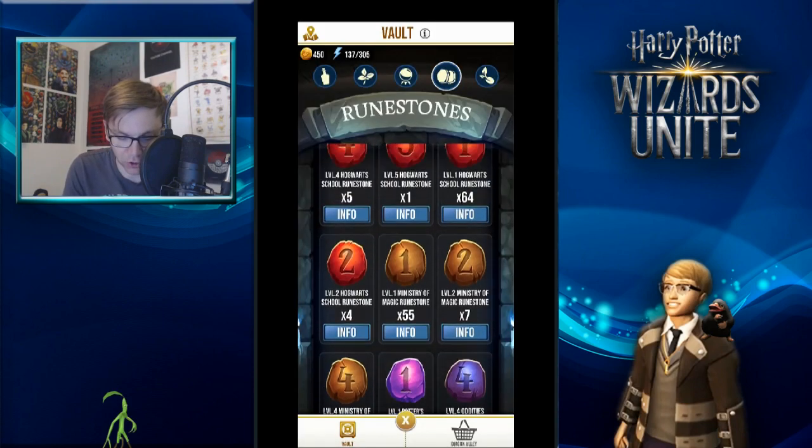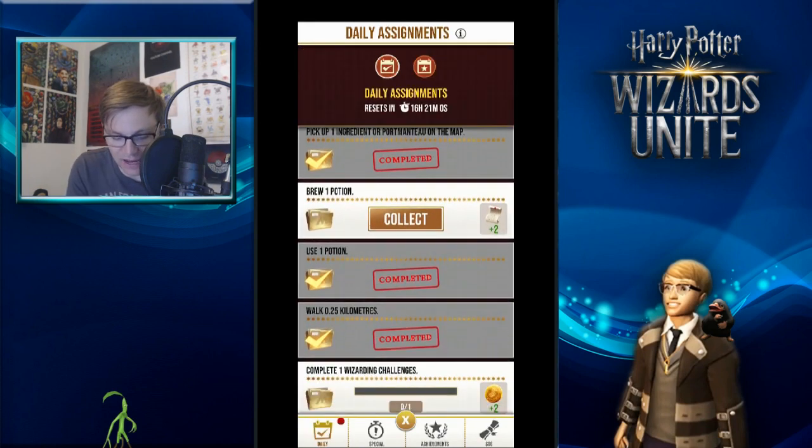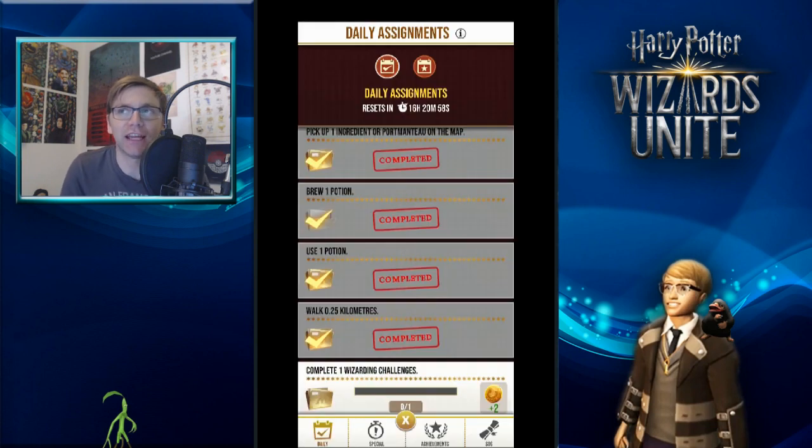If you've only got a few rune stones, you might want to save some for the very end — you'll probably acquire enough by then anyway. You can see how this could realistically be done in the first 24 hours if you time everything right. All you really have to do is go out for about two hours, keep your 7K eggs lined up, and you can complete this event.